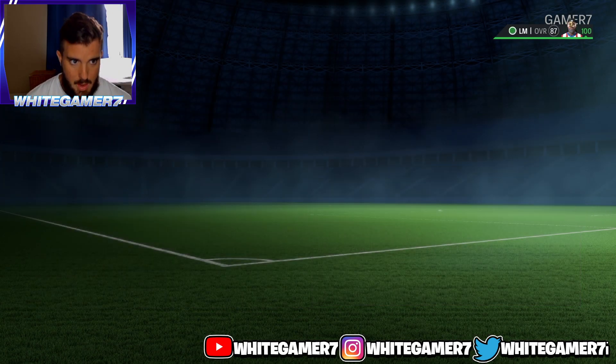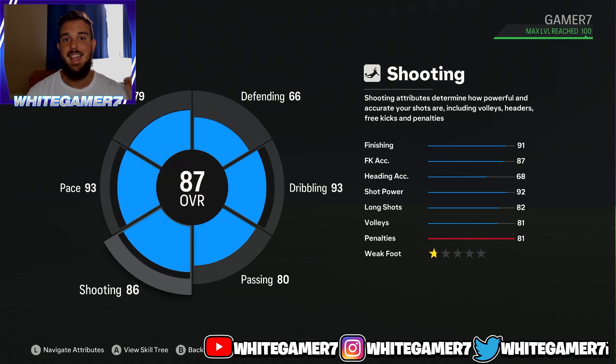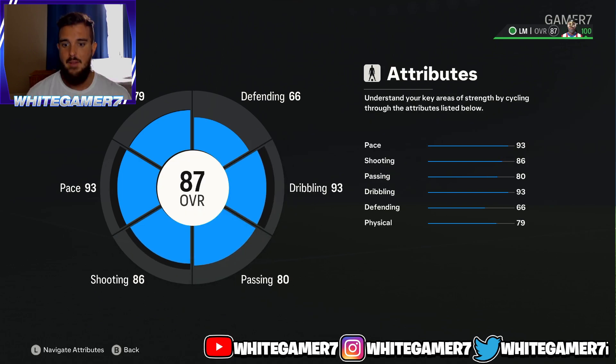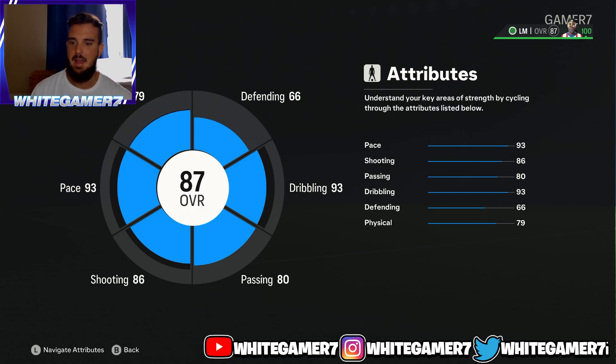When you back out, you're going to be an 87-rated left mid or right mid with 79 physical, 93 pace, 86 shooting, 80 passing, and 93 dribbling. You have four stats that are 80 and above — almost five out of six, with physical sitting at 79. Boys and girls, try out this build, let me know what you think, and I'll catch you guys next time.